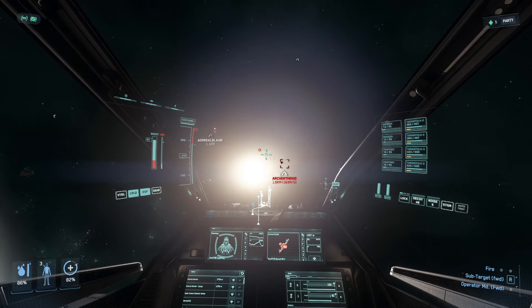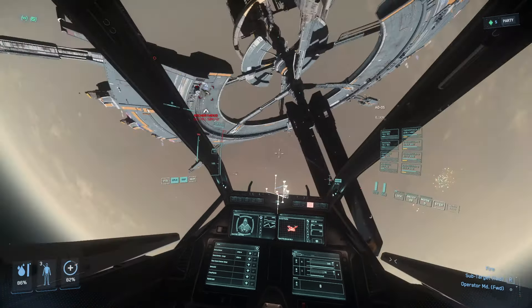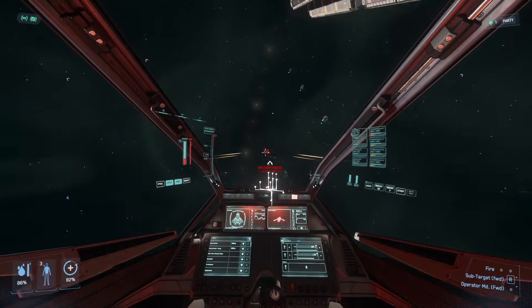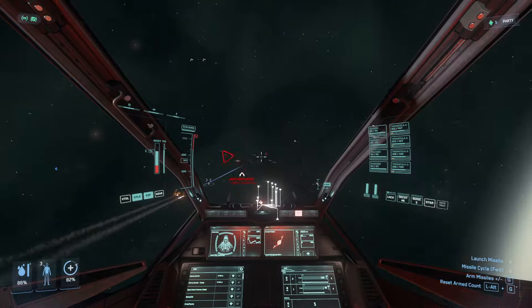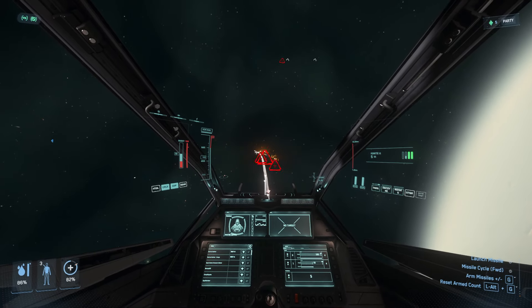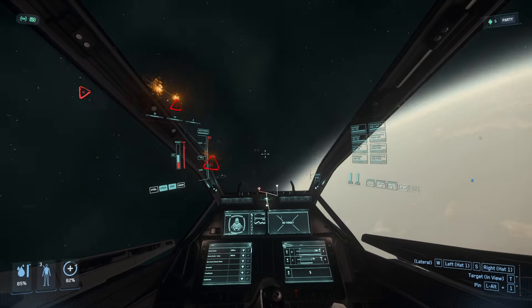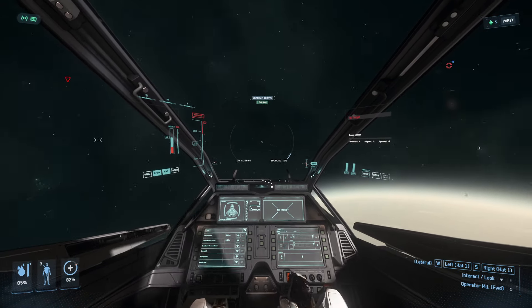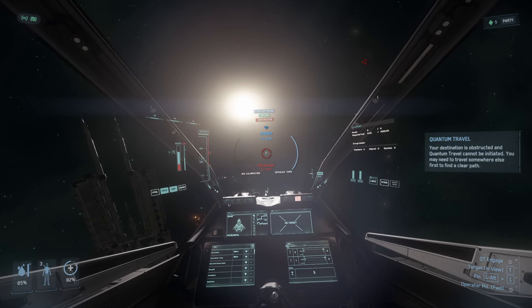We just pulled up on this random dude - he was pulling up to the station and he had a red name so I was like, you know what, I want to shoot him a little bit. I should probably be on mouse and keyboard - that's definitely the best way to fly. Let's shoot three missiles. Oh, he's definitely going to get away. Did he die? I think he got away - but you guys could just see the power. This is definitely a ship that I need to purchase.